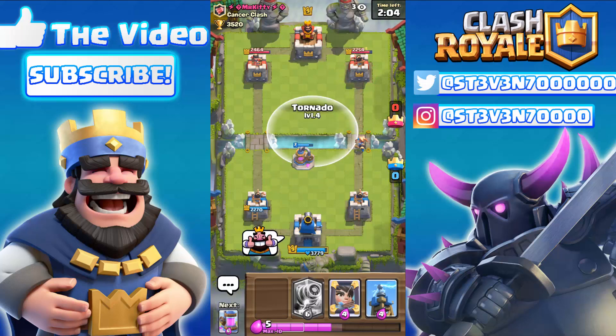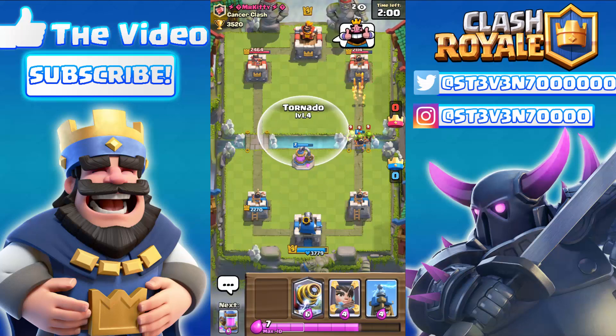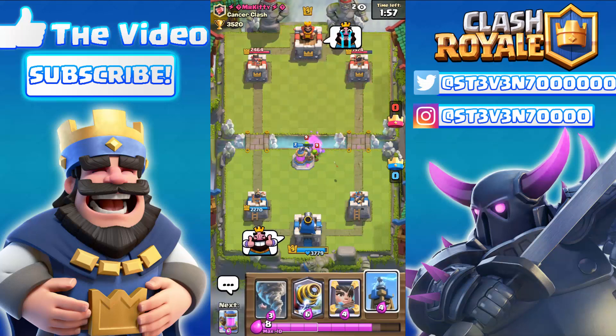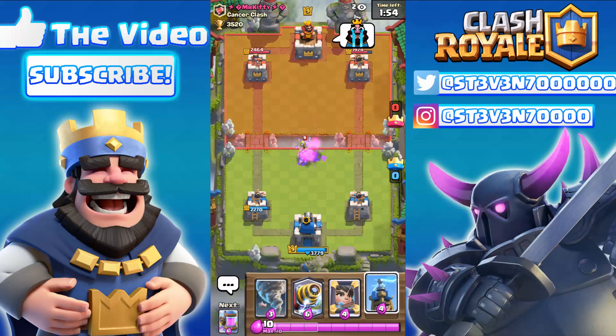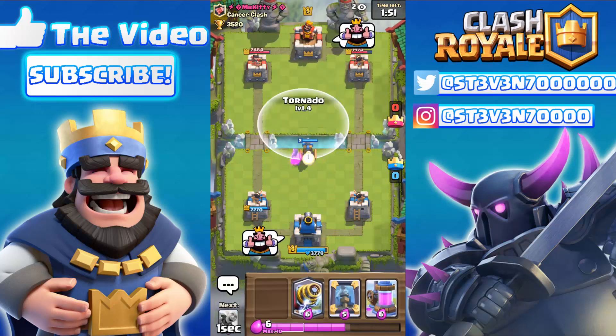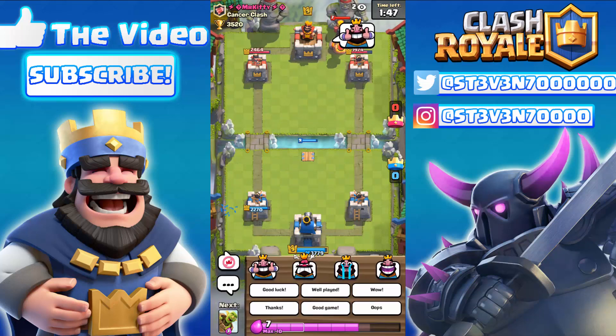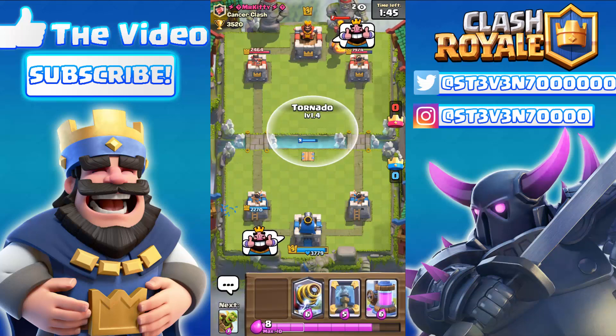I'm getting my tornado ready and it looks like he's gonna drop goblins — the goblins are actually gonna take out the Elixir Pump. So I guess we're gonna have to go with the Tesla again. We're gonna drop the Tesla right there and hopefully he just drops a Hog right now.